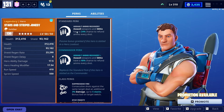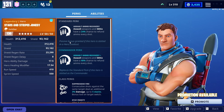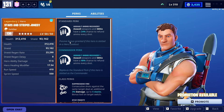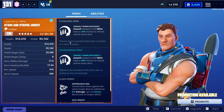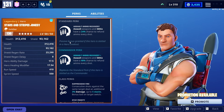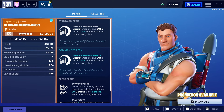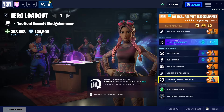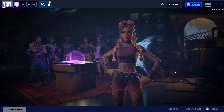Sgt. Stripe Jonesy increases your mag size pretty much — he has a chance to refund every shot that you take, which just increases your mag size and your uptime while shooting. Because we also have that reload perk, we basically have a mag size perk and reload perk in the same gun. He basically increases mag size while also conserving ammo. He's a good hero.